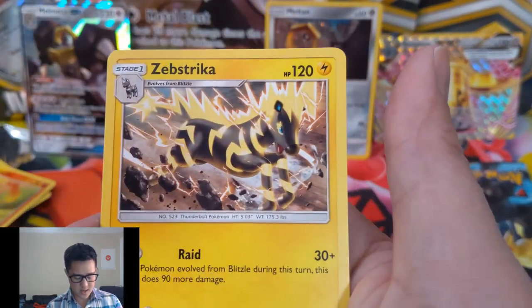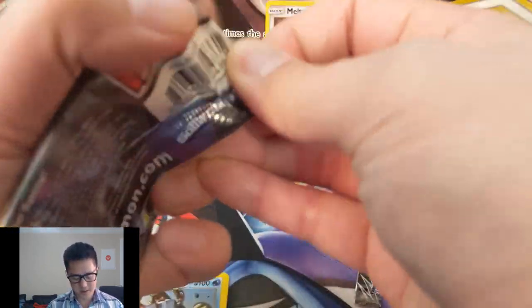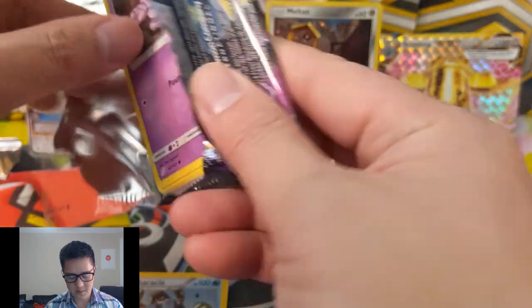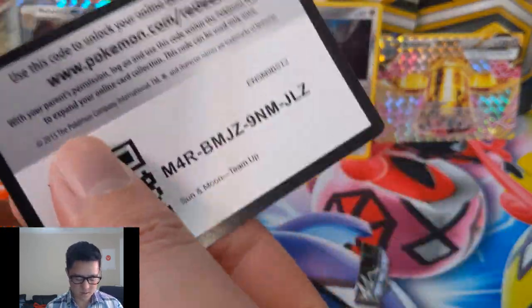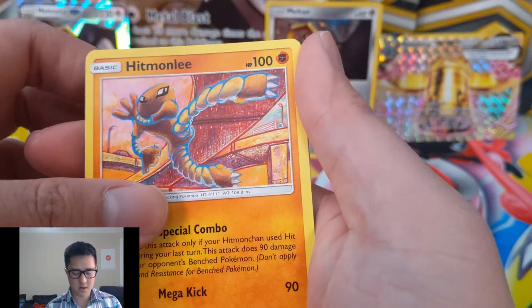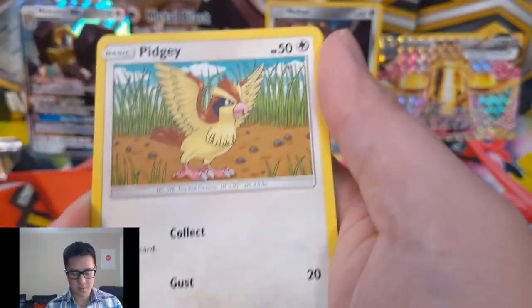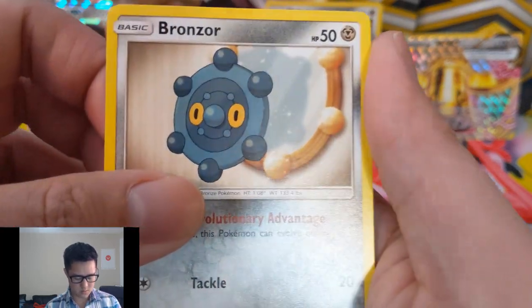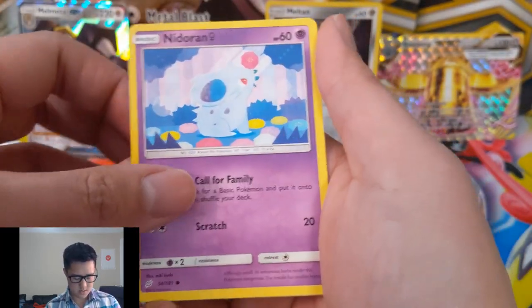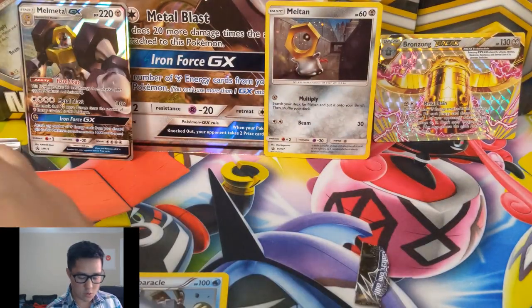For the reverse we have Ingo and Emmet, and then a Zebstrika. One thing about these boxes is they don't have a lot inside, so this opening will be kind of quick. Here's the last code card. For our last pack we have a Hitmonchan, Aerodactyl, Kabuto, Grimer, Pidgey, Bronzor, Poochyena, Nidoran — that's a cute squirrel in the reverse — and then a Mr. Mime.